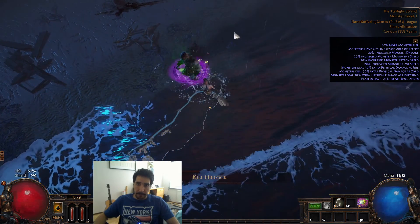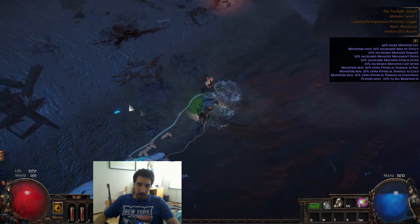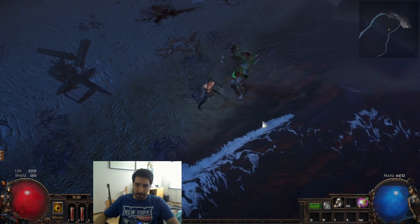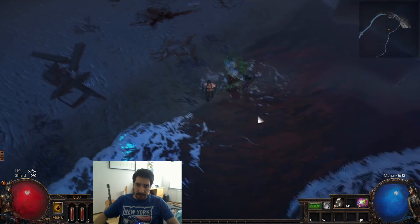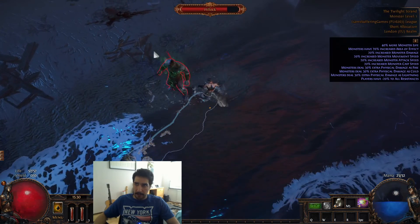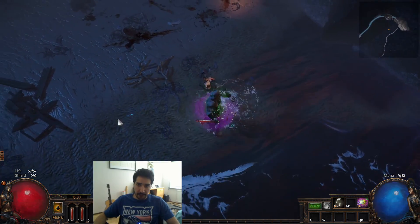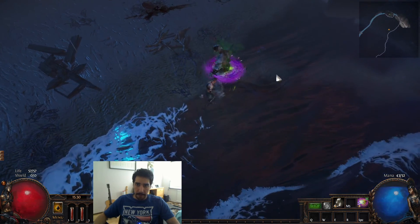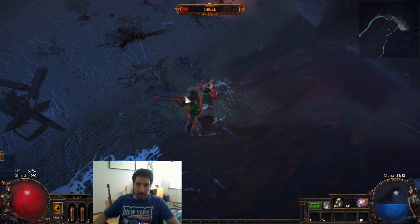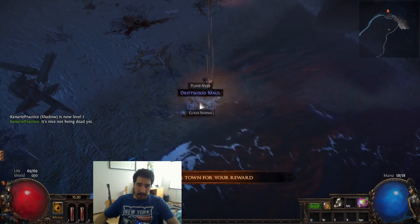Basically what you do with Hillock is, as you can see, I'm running around him - which means every time he strikes, I strike him. Pretty straightforward. The Twilight Strand, it's not harder than this, just keep waltzing around him. Not really the hardest, but if you don't know this trick you're gonna have a pretty bad time.